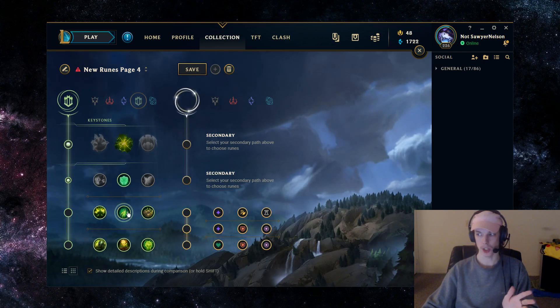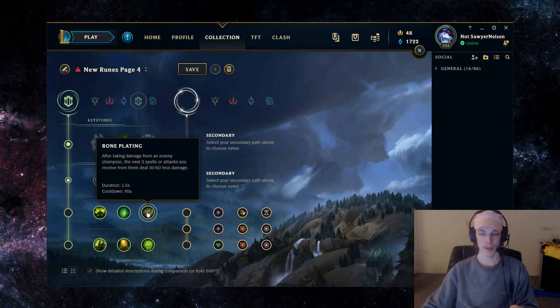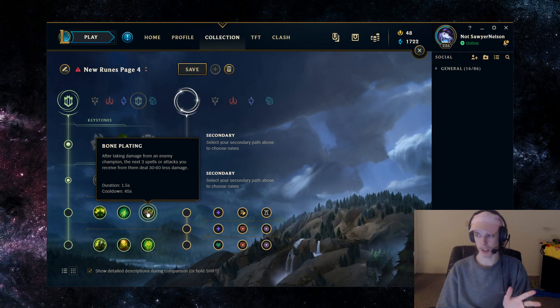If you're against enchanter supports, Senna, or mages, Second Wind is by far the best as it lessens the poke they're dealing. By having more HP, it makes it so that you can actually reverse the matchup with a good all-in, versus having to all-in at like 200 HP. With Bone Plating — it has a way longer cooldown so it's not as good against poke champions, but it blocks a flat amount of damage, so it's better in melee matchups.